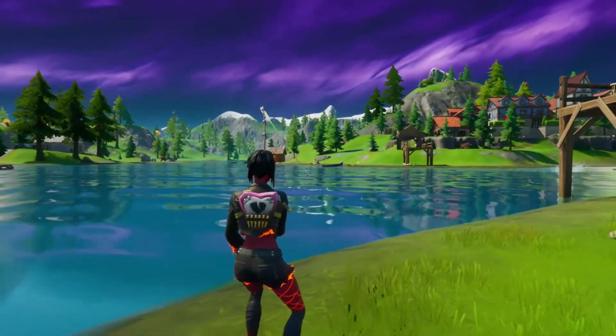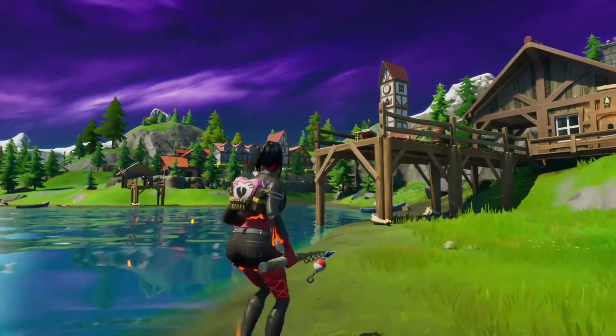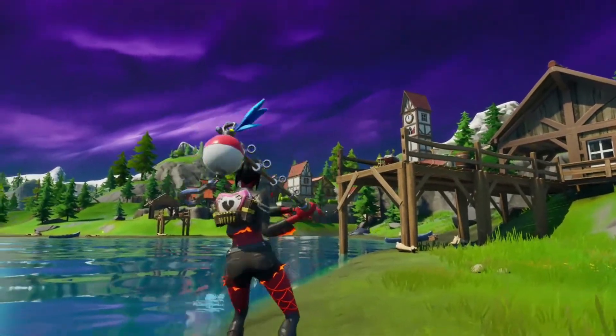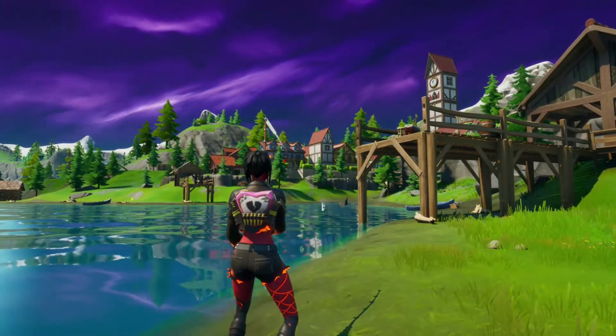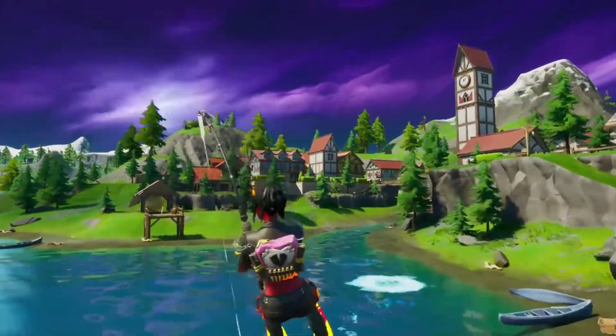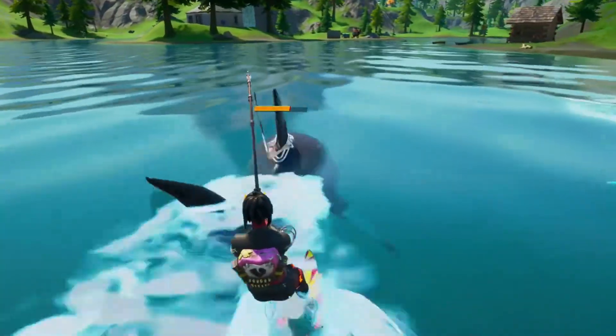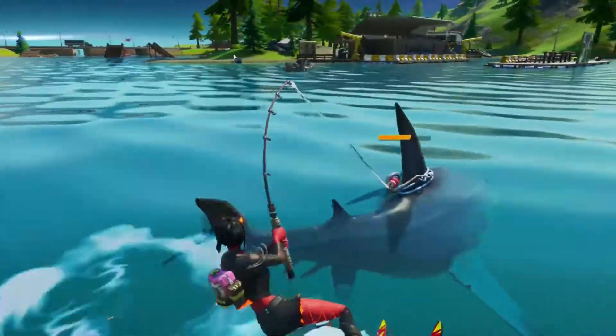Basically, what you want to do is cast it out in front of the shark. As you can see in that example right there, I kind of missed him and he went up on the hill. But as soon as he turns back around, I'm going to go ahead and throw the hook into the water as closely in front of him as possible. So wait until the shark is kind of coming towards you — the shark should see it and come right after it.